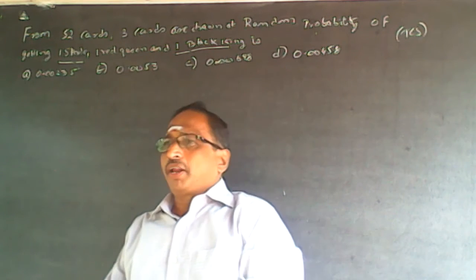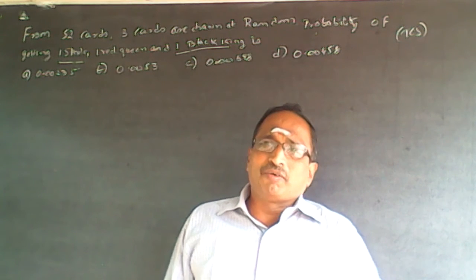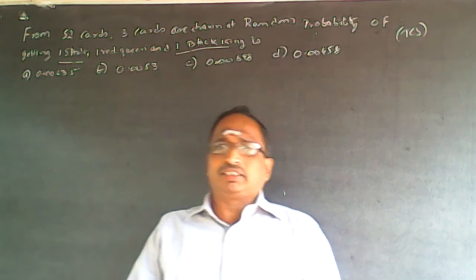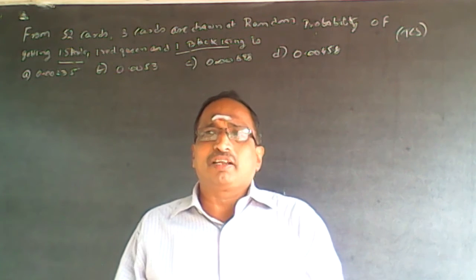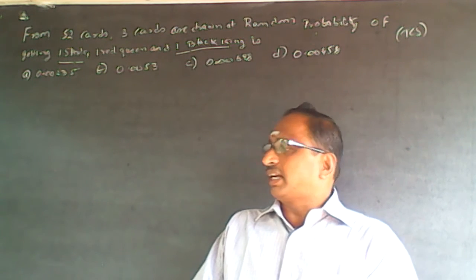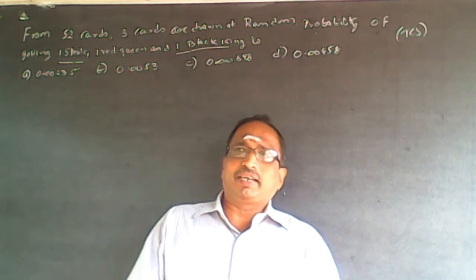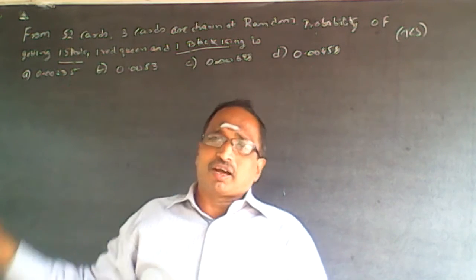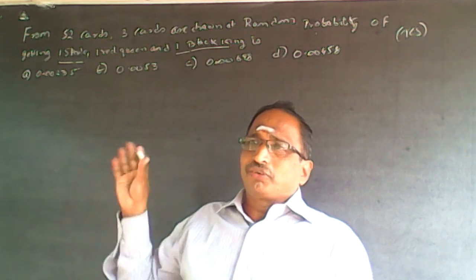This is a question on quantitative aptitude probability. I won't say it's an easy question but at the same time I won't say it's tough either. You have to understand what exactly probability is. You also have to understand how many cards are there in the card pack, what are the designs. Then it becomes easy. There are 52 cards, and unless you know what's in the card pack, you will not know how to solve this.